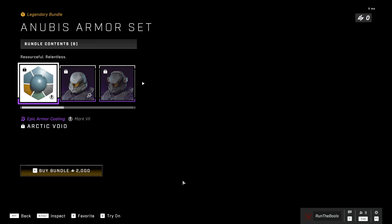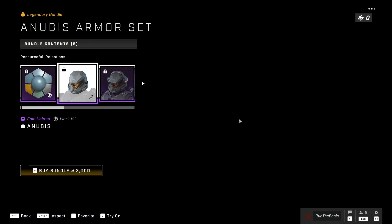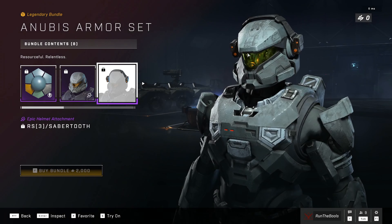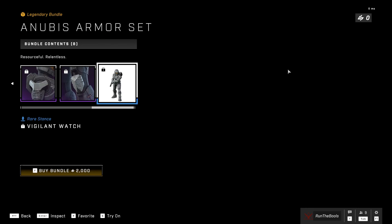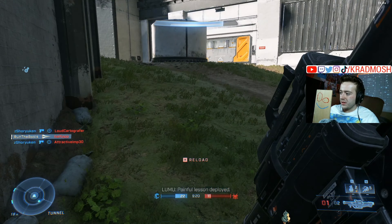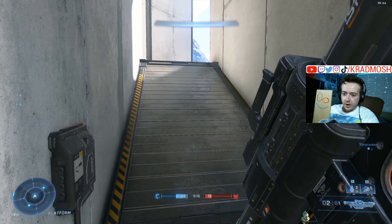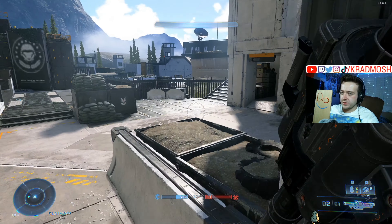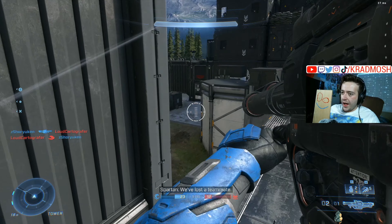And now for the final boss of the Halo Infinite store — the $20 item. It is the Anubis Armor Set. We get a blue and green coating, a helmet with headphones — these actually look pretty cool — a red diamond visor, shoulder pieces, knee pieces, and a stance. It looks pretty cool on my guy.